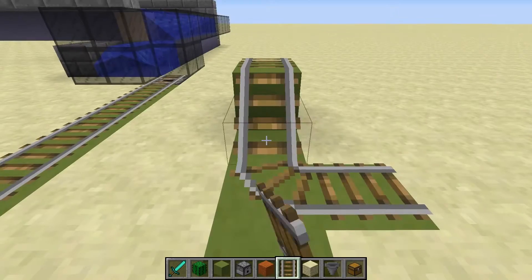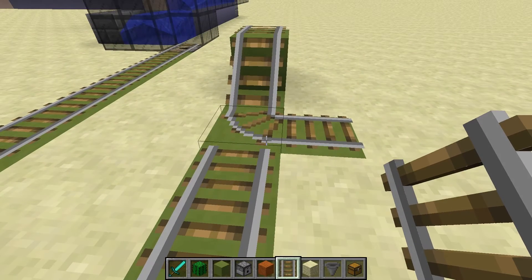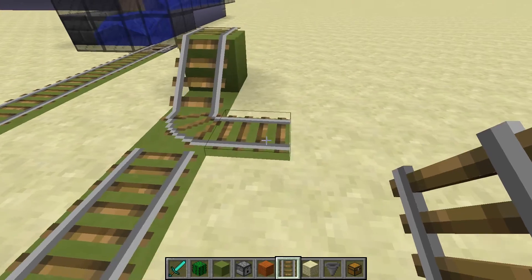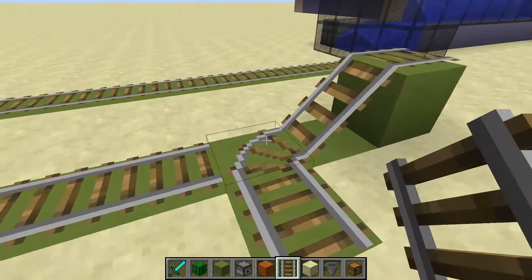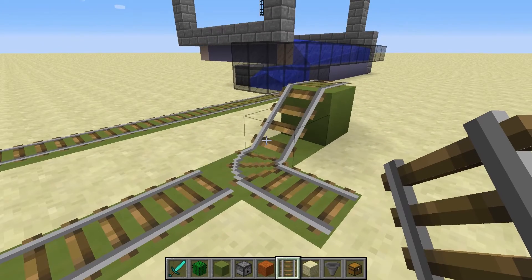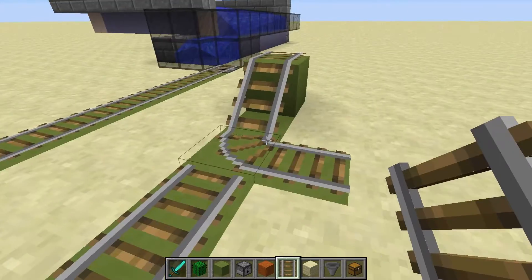This little doohickey here isn't necessary in 1.7.5, but we're using it in the snapshots. This little turn will keep the carts from stopping when they hit this incline, because they will be going pretty fast with the zombies. That's an unfortunate mechanic we have to work around, but this little fix will take care of that for us.